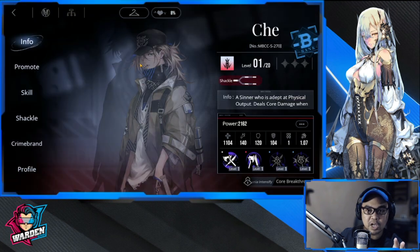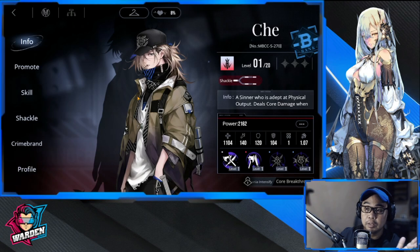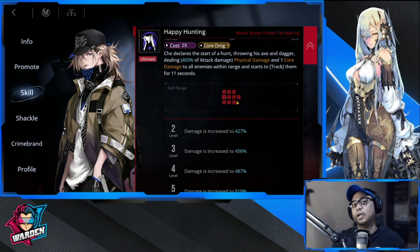The fifth and final pick is Che — a B-rarity Fury-class unit. His ultimate, 'Declares the Start of the Hunt,' throws his axe and dagger dealing physical damage and one core damage to all enemies within a wide range, tracking them for 11 seconds. If placed in the middle, he covers a big wave of core damage to all enemies within range.